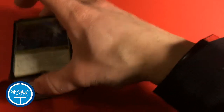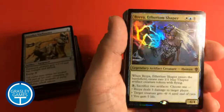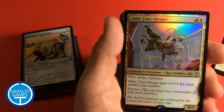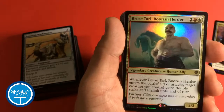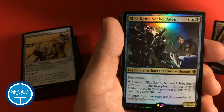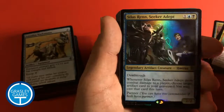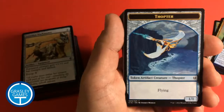We start off with a foil of Brea, Ethereum Shaper; Akiri, Lineslinger — also a foil; Bruce Tarl, Boorish Herder; and Silas Wren, Seeker Adept. Those are the foils that go along with Brea, and you can use any of those as your commander — those are partners as well. I've got to learn how that works exactly. We also have a Thopter token, bird tokens, and some more Thopters.